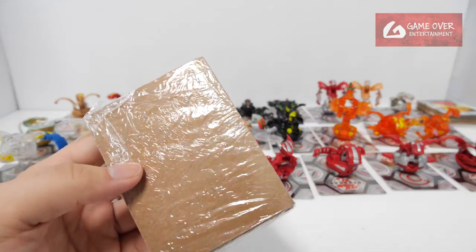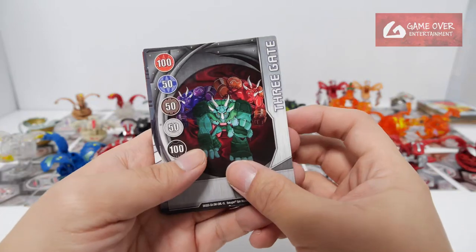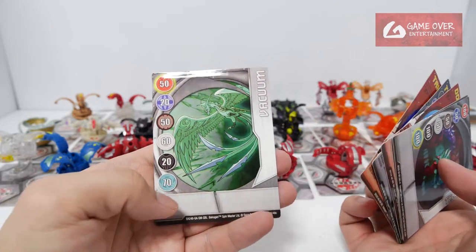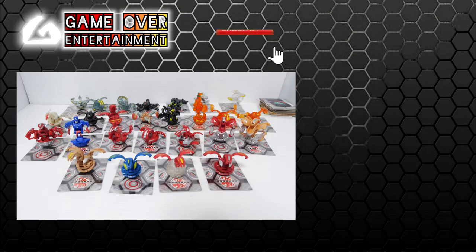Almost forgot — the last part: cards that came with this. Three Gate, Get it Right Next Time, Do Over, The Shadow, Mirage, Take Two, and Vacuum. So this has been my vlog post for today. Thanks for watching — if you enjoy this content, please click the like button and subscribe. See you next video. Thanks, bye!